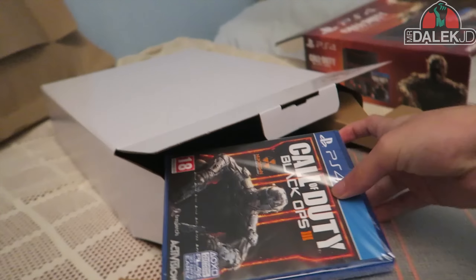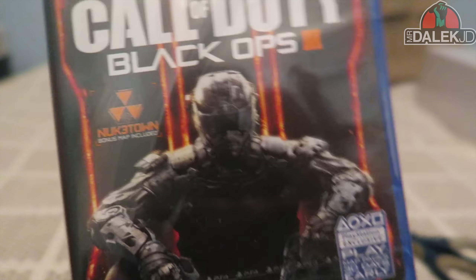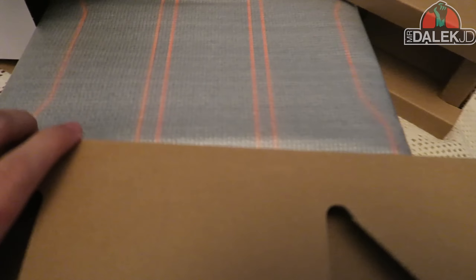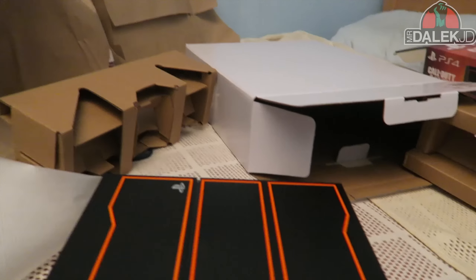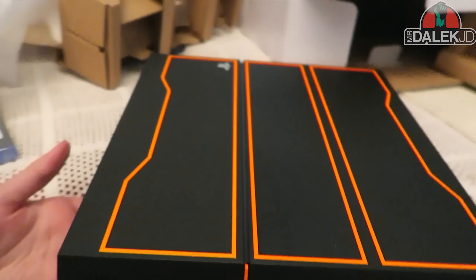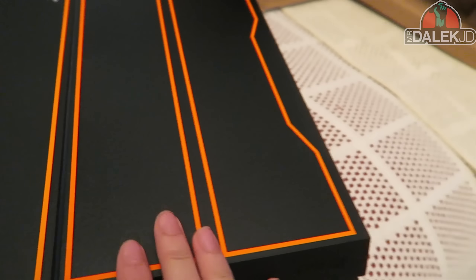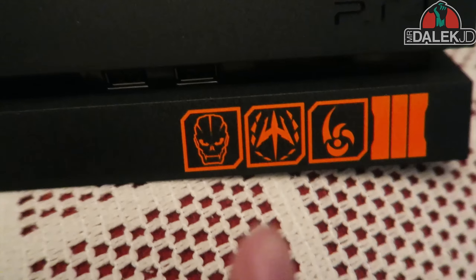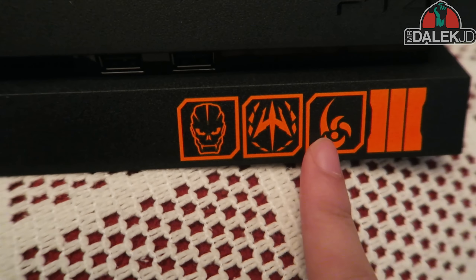We have a lot of goodies in here — this is the dream right now. Here we have a copy of the game, which is very important — comes with Nuketown. I might give away the Nuketown code since I already have one. Now looking at the PS4 itself, with the wrapping off — this actually looks a lot nicer than I expected. The orange is very vibrant in person. Down here we have the multiplayer symbols, the campaign one, the Winslow Accord for multiplayer, and the Mark from Shadows of Evil Zombies.